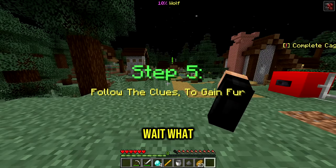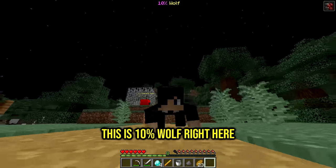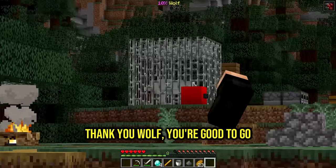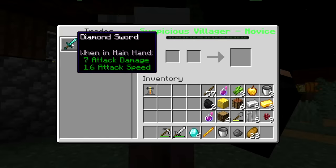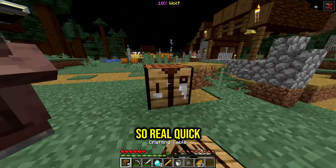We became a quadrupedal nester - okay, this is ten percent wolf right here! Now we gotta go up to the suspicious villager and become more of a wolf. Why is this villager looking like a pillager? We have a trade: a diamond sword for a hairy clue. Oddly enough we actually have the diamonds for this, so let me go ahead and make one diamond sword.